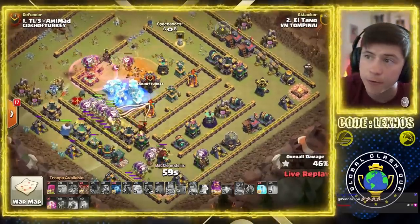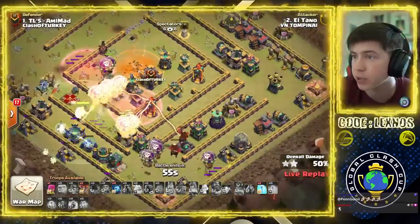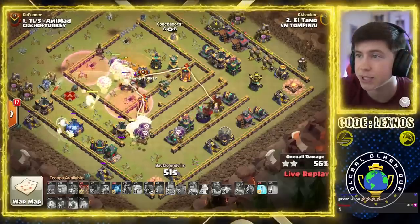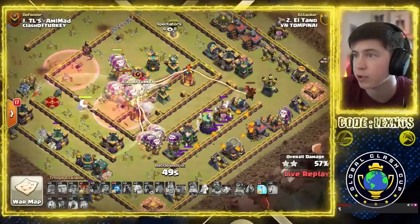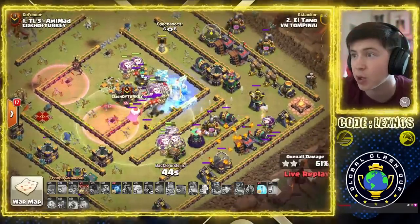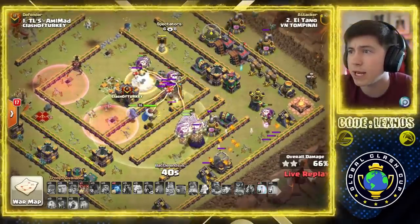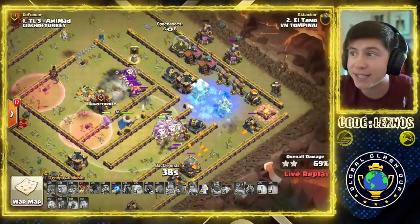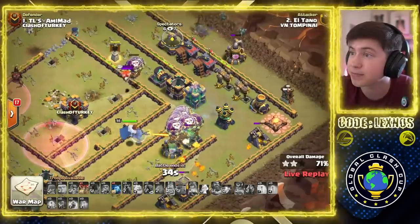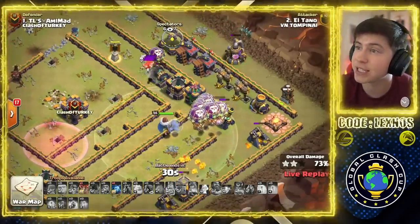We got Lalo coming in with Warden from the 7:30 side of the base. Those Balloons just barely dodging the Tornado. We pop Warden ability. Down goes the Scatter, and we get to that Multi. Here are the traps — Red Bombs. The Warden ability was barely still intact. We Freeze up the other Multi. There's more Red Bombs. The Balloons are low, but we get through the Multi. We Freeze the back-end Air Defense — he's got so many Balloons. No more Splash defenses to kill his Balloons.